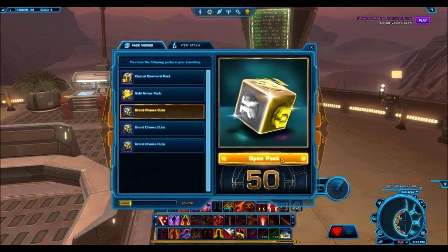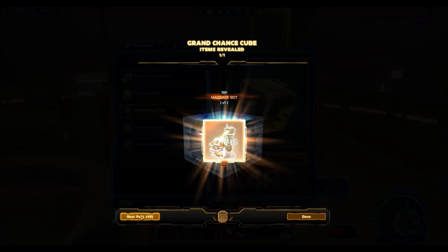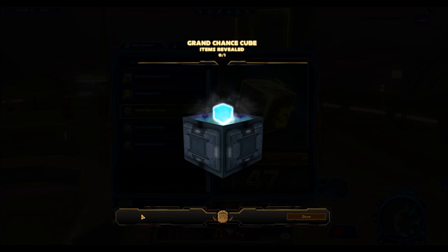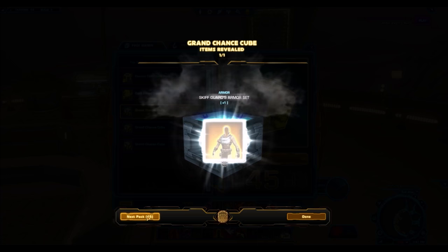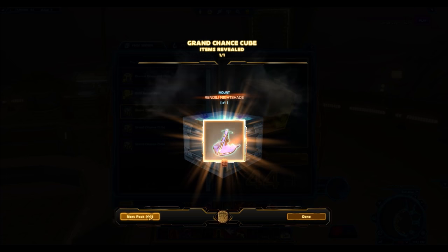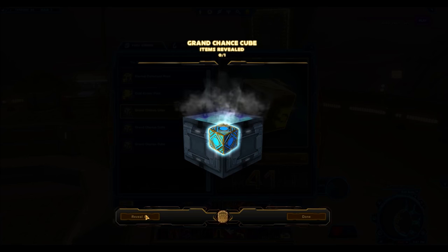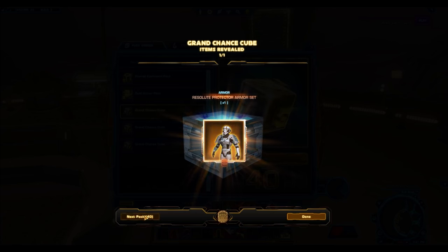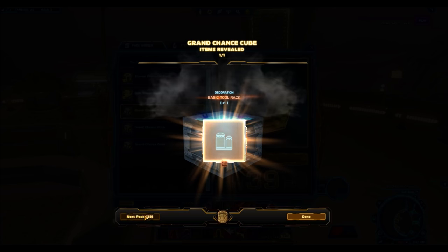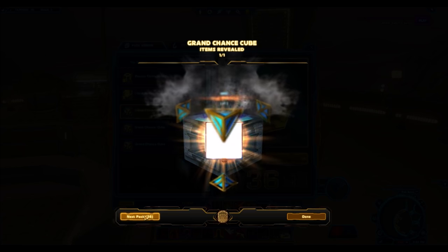In the second opening of 100 chance cubes, I only got one gold item, which was a white and pink dye — a pretty bad drop selling for around 500 to 600k on the GTN. So one gold item after opening 100 chance cubes. Between the two batches I ended up getting only three or four gold items total, which shows they are not a very common drop. For people buying a hyper crate and only opening 10 to 15 chance cubes at a time, the chances of getting a gold item are just very, very low.